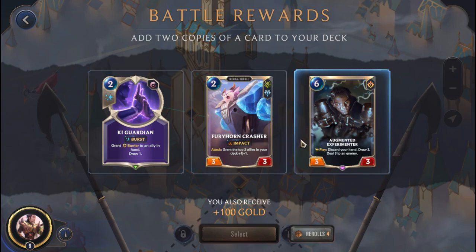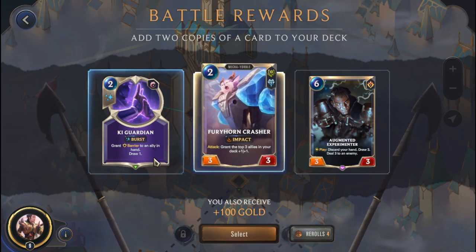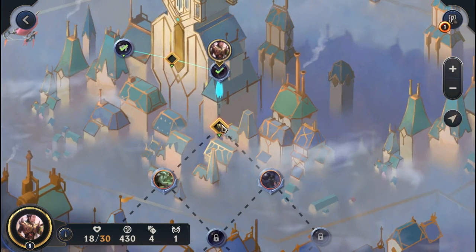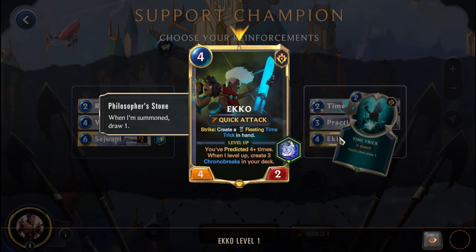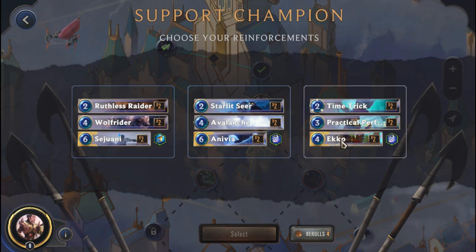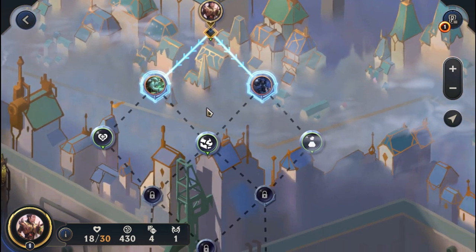Post-combat reward: we get Kai Guardian, Augmented Experimenteer, and Furyhorn Crasher. The Crasher grants the top three allies in your deck plus one, plus one upon attack. I like this aggressive option, so we're going for it. Heading to the Support Champion selection - we get Sejuani, Anivia, and Echo. I want Echo because it creates Time Tricks and we can take advantage of the cost reduction on creator cards we picked up. Not sure how synergistic it is with Master Yi, but we'll find out.